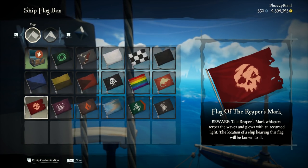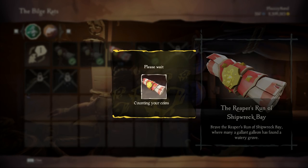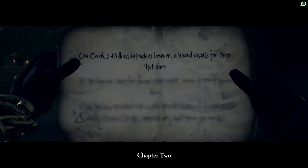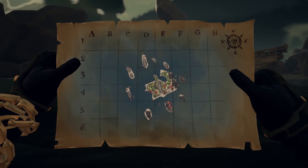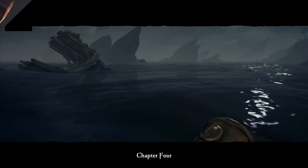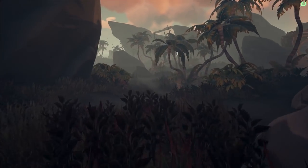As usual, the Voyage is made of five chapters. Chapter One: Shipwreck Bay, three chests. Chapter Two: Crook's Hollow, Riddle. Chapter Three: Shipwreck Bay, six chests. Chapter Four: Snake Island, Riddle. Chapter Five: Shipwreck Bay, nine chests.